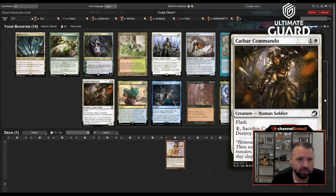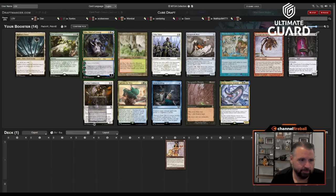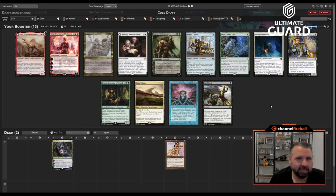Maybe Sail into the West doesn't come back, we'll see. All right, we have Oko and a Lion's Eye Diamond, so let's just get past Academy into Urza and then we're really cooking. I'm getting passed to by Matthias, who hasn't passed me anything too spectacular this pack.